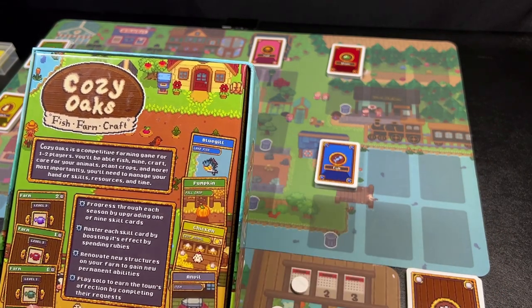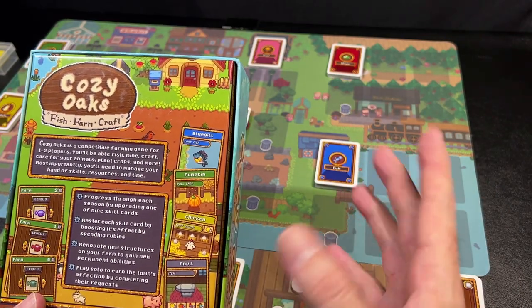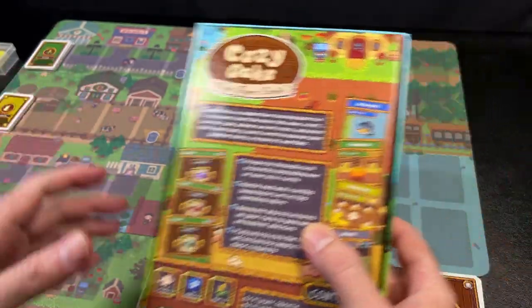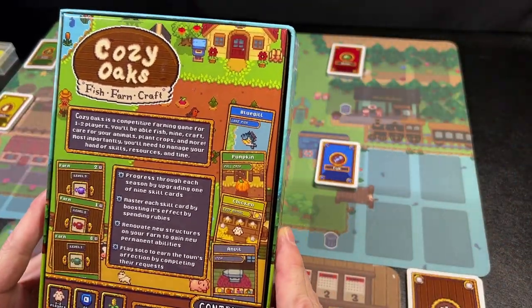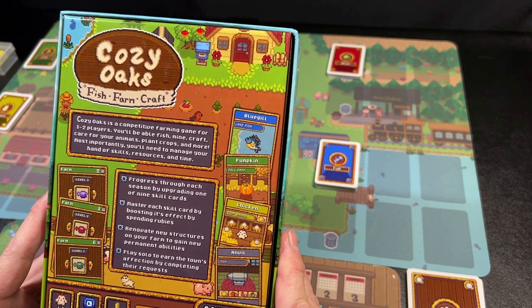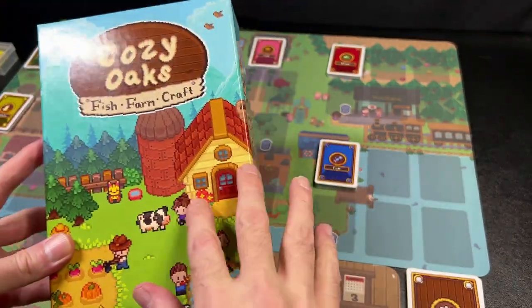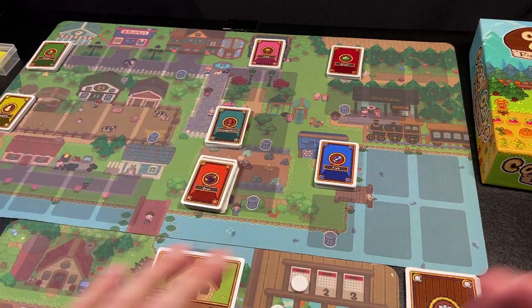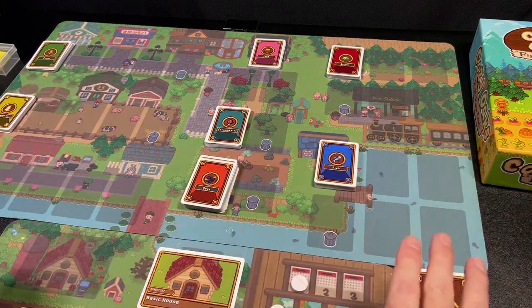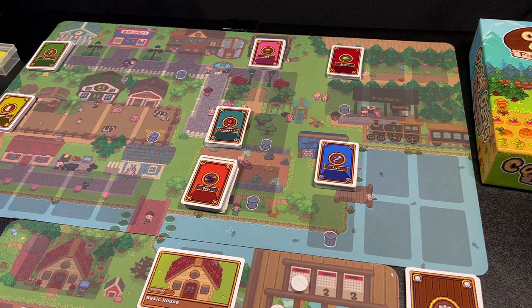Cozy Oaks is a farming simulation game, and at its core it is a competitive game, but it also has a unique solo mode. Cozy Oaks was inspired by video games like Stardew Valley, Cult of the Lamb, and Harvest Moon. Peter takes a lot of inspiration from video games and applies those to the tabletop. This is a competitive farming game for one to two players — you'll be able to fish, mine, craft, care for your animals, plant crops, and more. What you see on the table includes optional neoprene mats you can buy; you can play entirely without them.